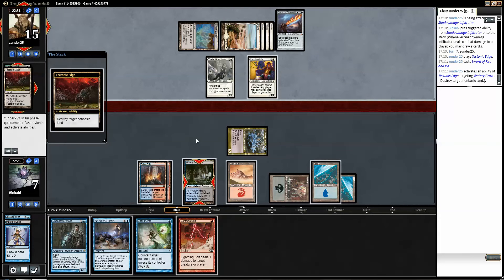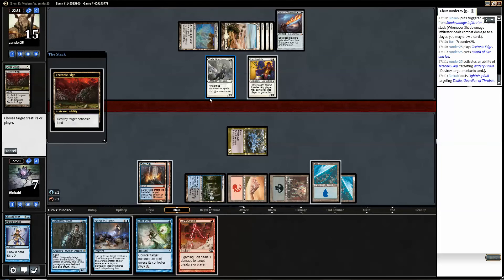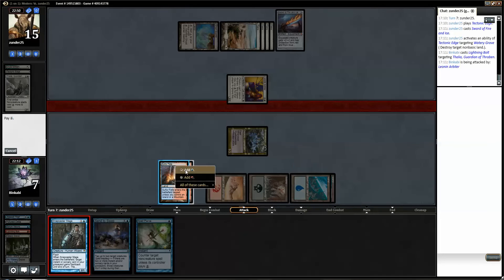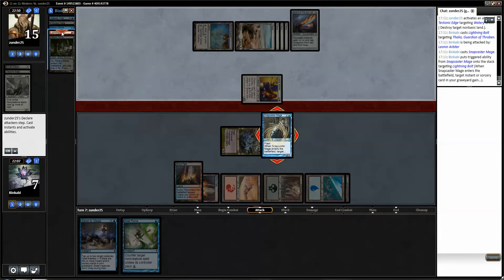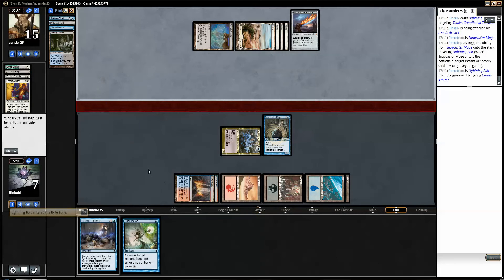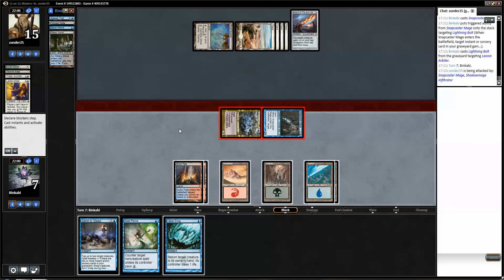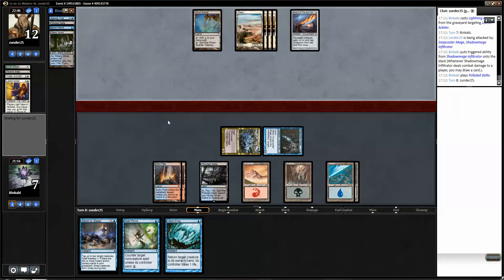You gonna Tech Edge? Then I'm just gonna bolt that, and bolt that too. Now we have all the tempo spells we need — we have a Vapor Snag, a Send to Sleep, and a Spell Pierce. I think we have this game locked up. Gonna get to draw some cards. They're bad but it's okay. Don't have Spell Mastery anymore but it's fine.